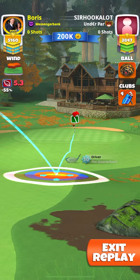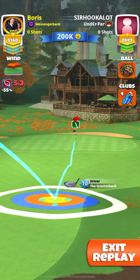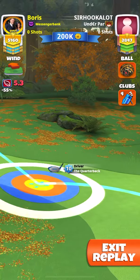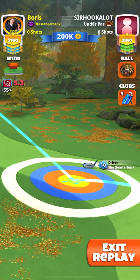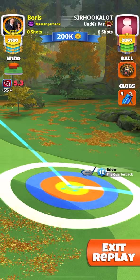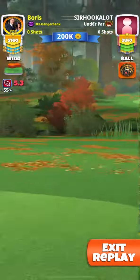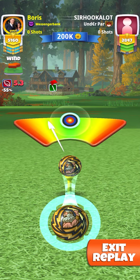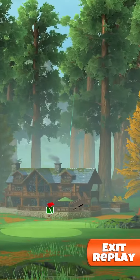I think everyone's already found this — you can see I'm waggling about and I find the funnel. Guide towards the right edge of the hole, and then whatever the wind is, I'm taking off 0.4. So I'm playing 4.9 rings adjustment on this one for a wind of 5.3. That's the same for any wind — just take off 0.4 and pull at an 11.59 pull angle.